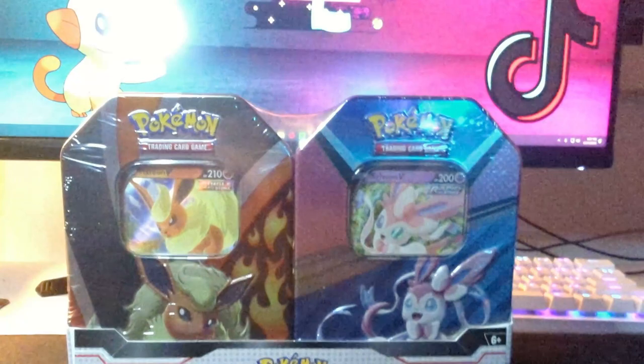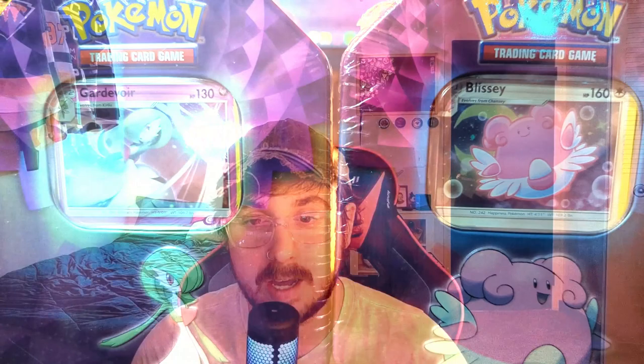Black Friday has come and gone and there were some amazing deals, but only one really caught my eye. It was the Target two tins for twenty dollars deal. They had three available but unfortunately we only got two — featuring Jolteon and Espeon, Flareon and Sylveon, and the one I couldn't get that I'm bummed about: Vaporeon and Umbreon, because Umbreon is my favorite Eeveelution.